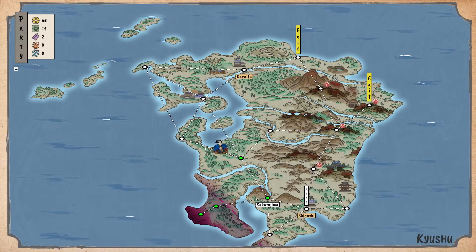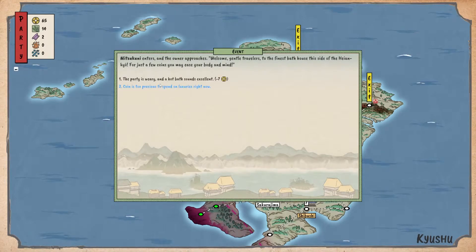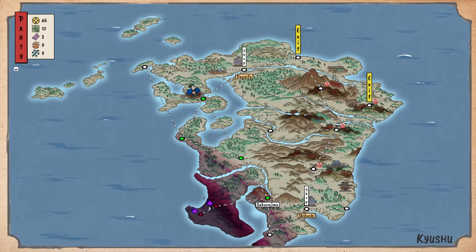Let's head over here and go into the bathhouse. I think the bathhouse would just heal me and I don't really need it, so we're gonna skip that. We have no archer, so we can't shoot birds, unfortunately. Also notice down here — the coming darkness. If that catches up to me it forces me into a battle that is very hard to win. So the goal is to move through the map before it catches up to you.